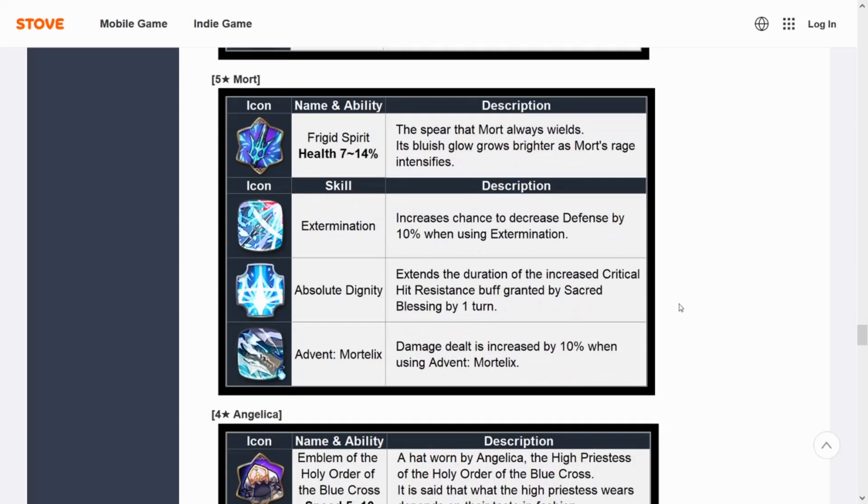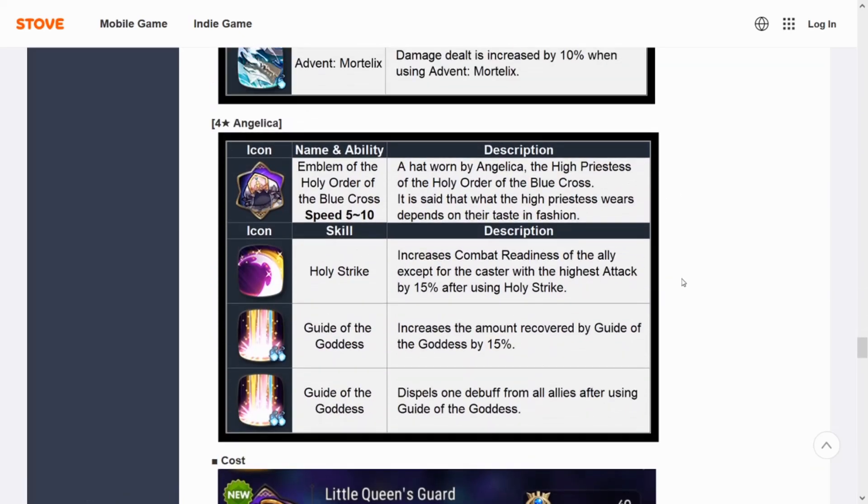Mort is getting exclusive equipment up to 14% health. His S1 increases chance to decrease defense by 10%. Absolute Dignity extends the duration of the increased critical hit resistance buff by one turn. His S3 Advent deals 10% more damage. You are getting more health and a bit more damage with the S3, but maybe the S2 passive will be his best-in-slot — we'll see how people test them.